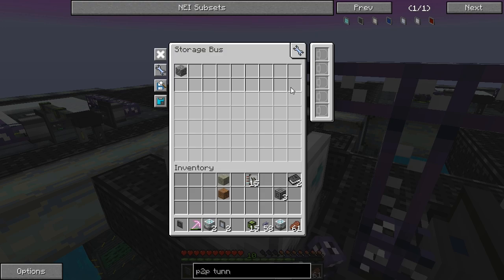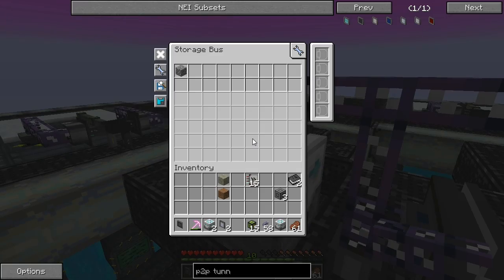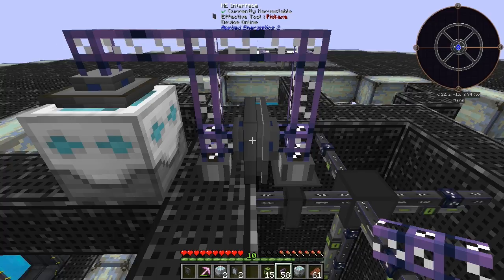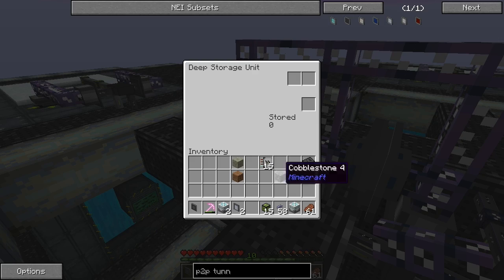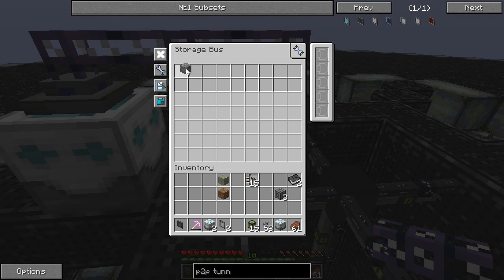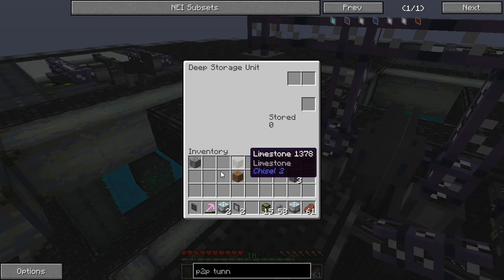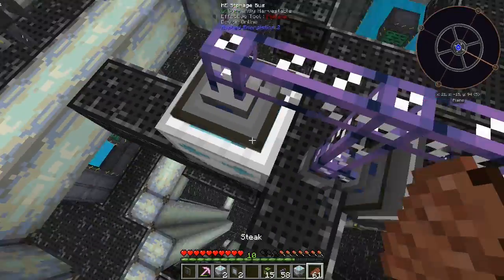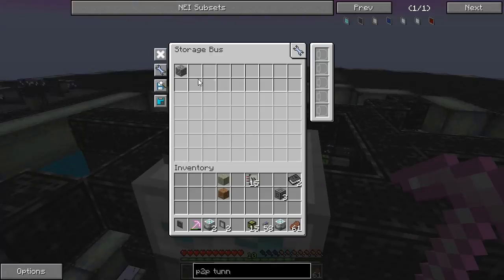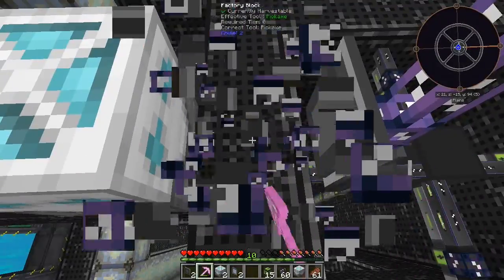I saw that Hypno has the storage bus set to a thousand priority. Testing with cobblestone - nothing, nothing, nothing at all. I don't know if he has cobblestone configured in his storage bus as well. I'll try it one more time but with this not touching the main system, because I feel like that's probably the issue.